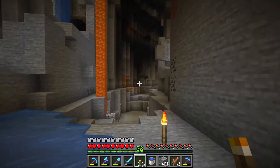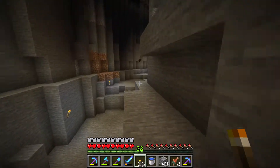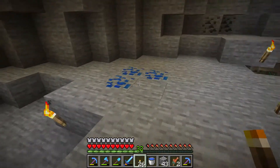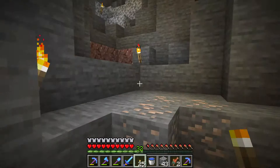The good thing about a ravine is you will find a lot of resources very easily by simply walking through it. As you see: lapis lazuli, coal — you might find some caves to explore too.